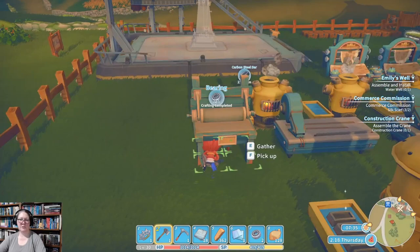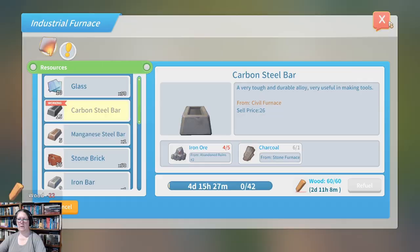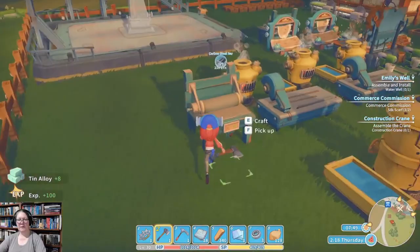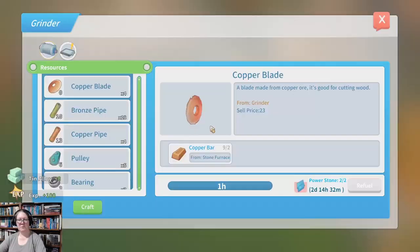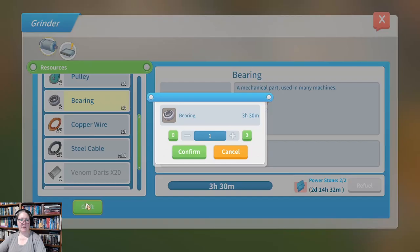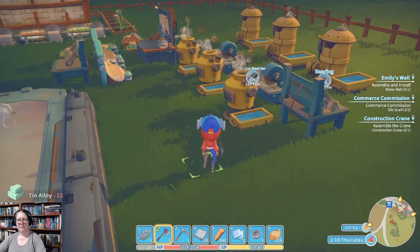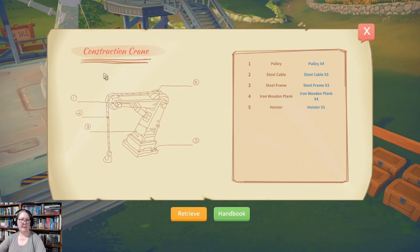We're going to make some more bearings because we'll need more of those. The little exclamation mark just means there's stuff you can make related to a mission — I don't want to make more pulleys so I'll ignore it. More bearings are always good. I like to keep about 10 to 20 on hand. Pulleys, steel cable, steel frame, ironwood plank, and a hoister — let's see what we've got in the box.